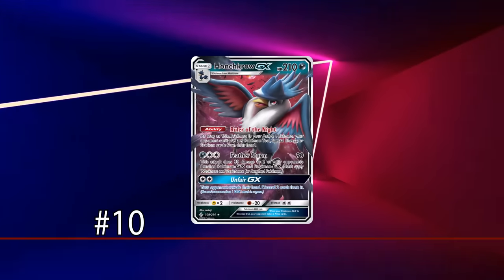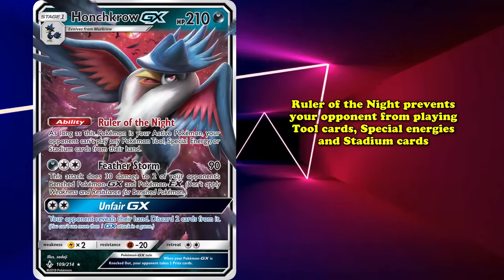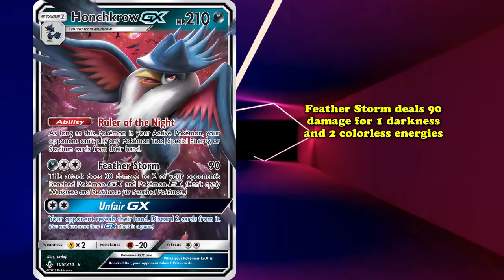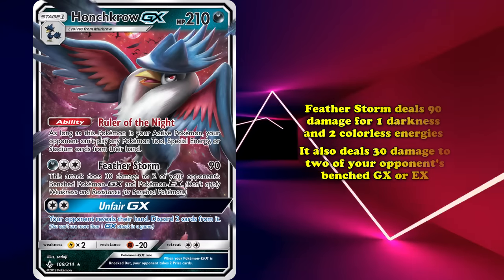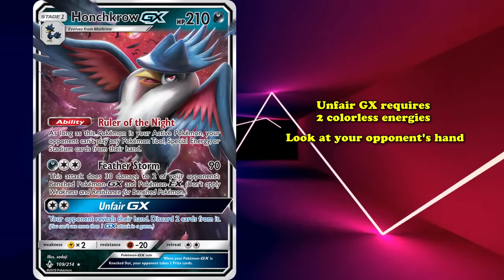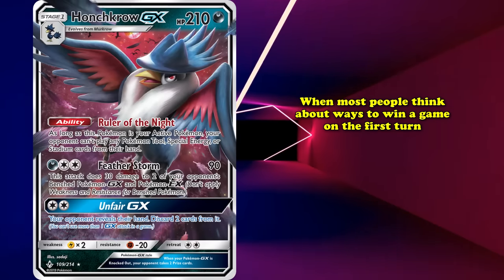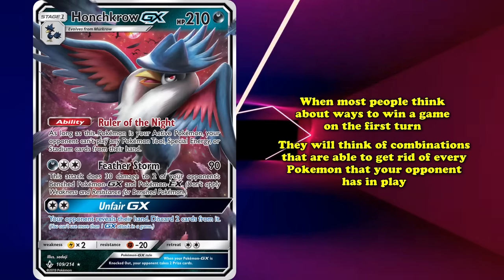At number 10, we have Honchkrow GX from Sun and Moon Unbroken Bonds. Its ability, Rule of the Night, prevents your opponent from playing any Tool cards, Special Energies, and Stadium cards as long as Honchkrow is in the active spot. Its Featherstorm attack deals 90 damage for 1 Darkness and 2 Colorless, and deals 30 damage to 2 of your opponent's benched GX or EX Pokemon.